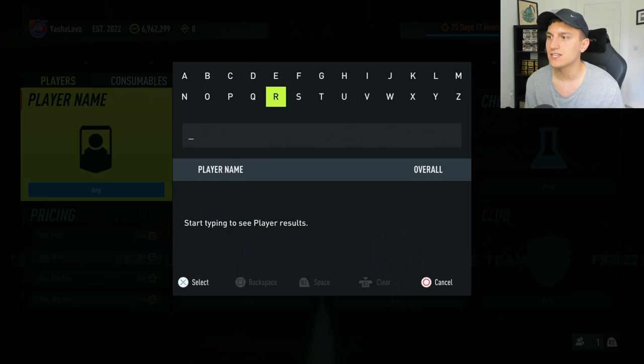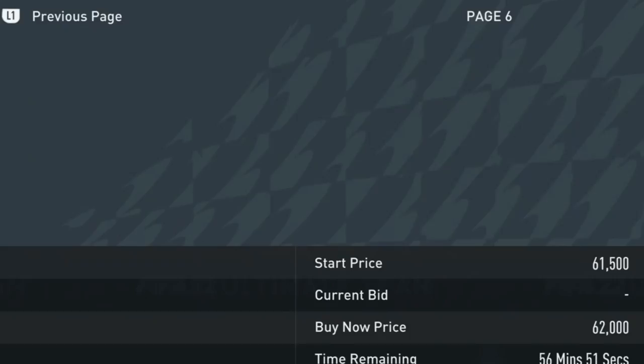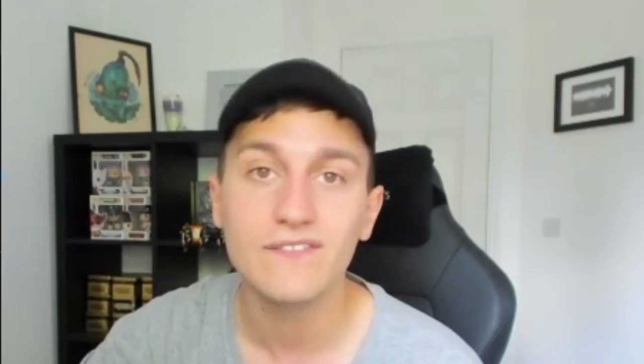Players also start going up in price as soon as they go out of packs. The moment any of these players gets a promo card, their base gold rises and stays high because supply drops but demand remains high. Sergio Ramos on PlayStation has no gold card available right now — if you'd bought him at around 20,000 coins before the Shapeshifters promo, you'd be making 10,000 coins per card right now. So as soon as cards are announced for a promo, buy them quickly, hold for three to five days, and you can make millions.